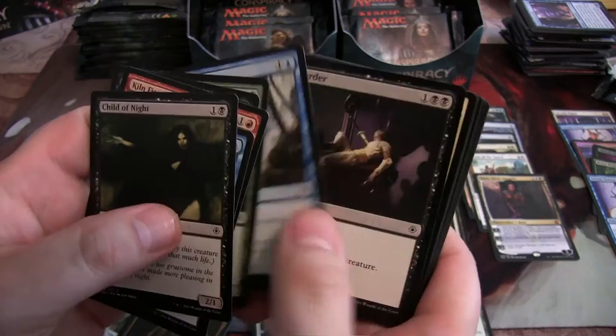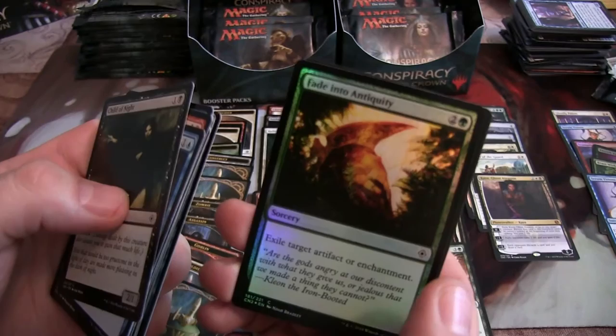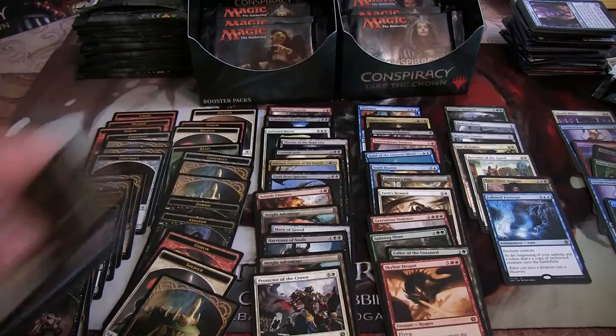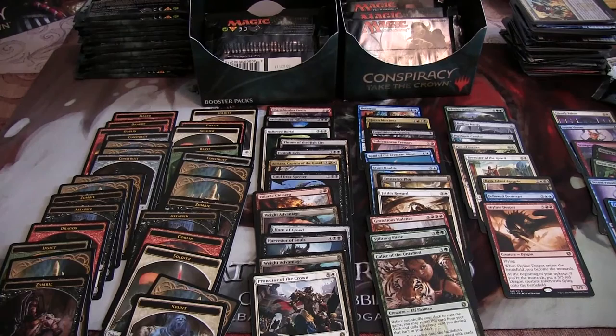You're getting all the cool uncommons, man. I guess so. Got a Followed Footsteps — that's pretty legit — and a Foil Fade into Antiquity. Another Zombie token. I've got a Skyline Despot and a really cool looking Spirit token. Yeah, that is really cool.